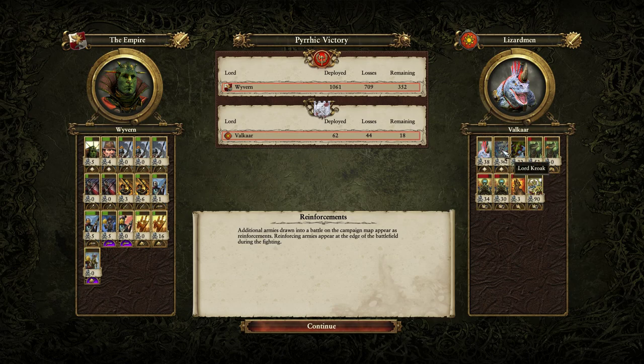Lord Kroak had an absolute field day annihilating the Knights of the Blazing Sun — keep in mind those guys have 25% magic resist and it did basically nothing for them. Deliverance of Itza is a stupidly powerful spell. I don't actually think Kroak is overpowered — he's fairly well-balanced given how terrible he is in melee and how expensive he is, and he literally only has one gimmick in his spells. But just this combination with the Bastiladons and Revivification Crystal healing is fairly disgusting in my opinion.